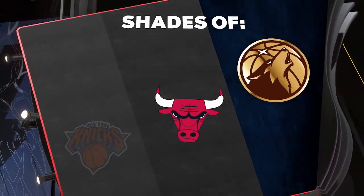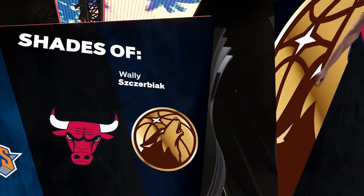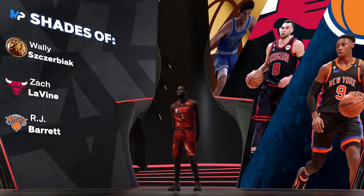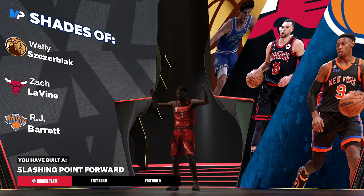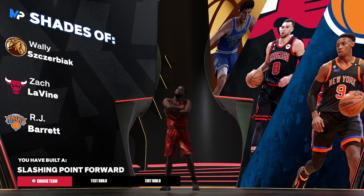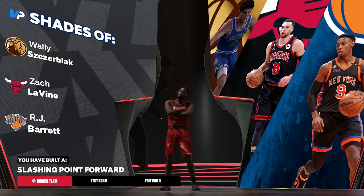I always try to get that gold handles for days on builds that have high playmaking. And then of course you see the shades of Wally Zerbiak, Zach Levine, and RJ Barrett. And of course you can see that we have built a slashing point forward — so this is my slashing point forward build for NBA 2K24.